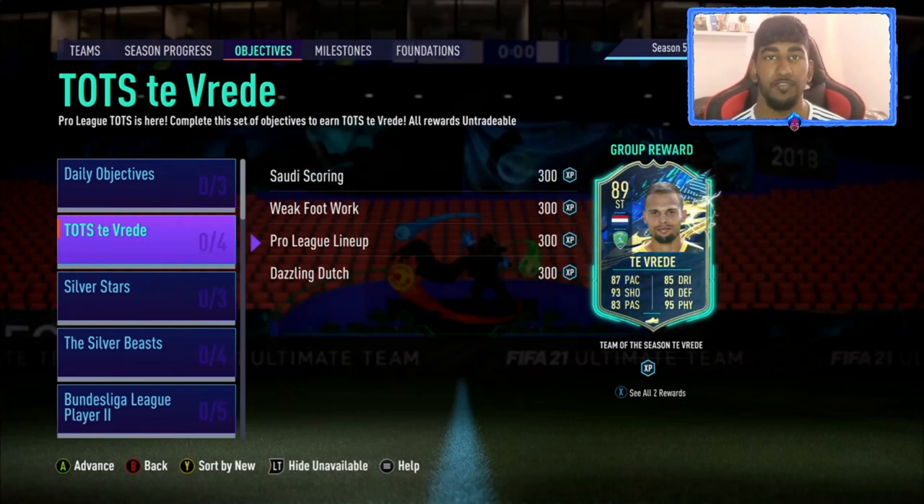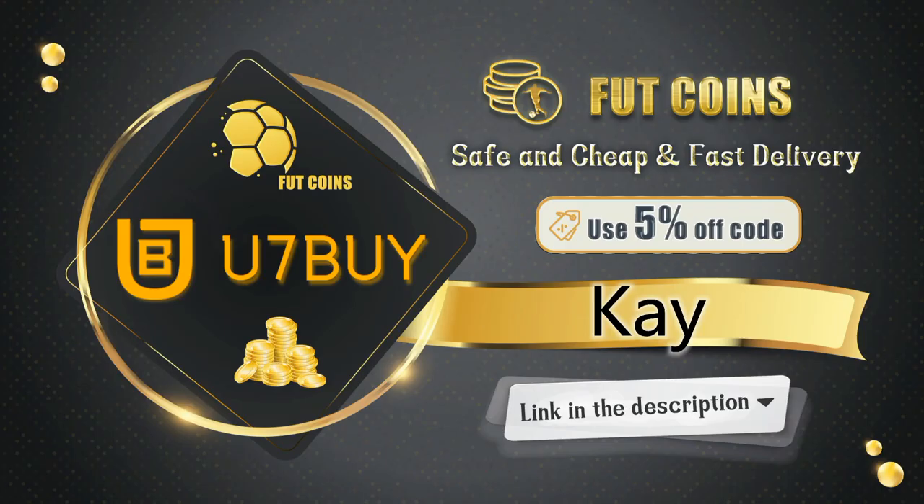What's up guys, welcome back to another FIFA 21 video. Today I'm going to be showing you how to complete Team of the Season. If you're looking to buy some FIFA 21 Ultimate Team coins, U7Buy has the cheapest coins out there — transactions are safe and you'll receive your coins within a blink of an eye. Use code K for a 5% discount; the link is in the description.